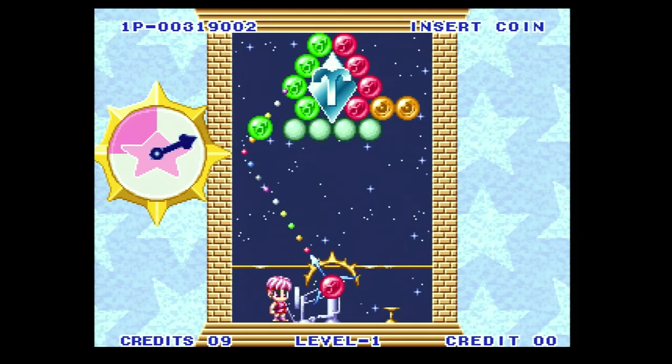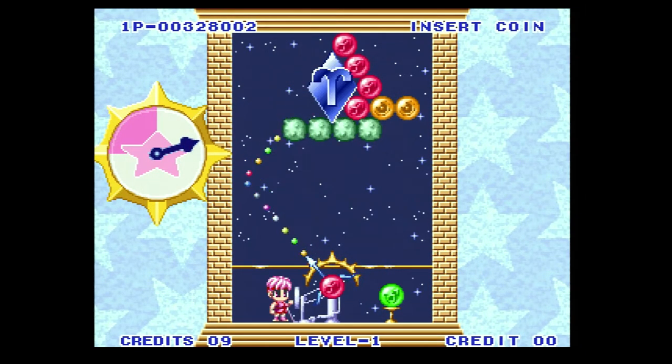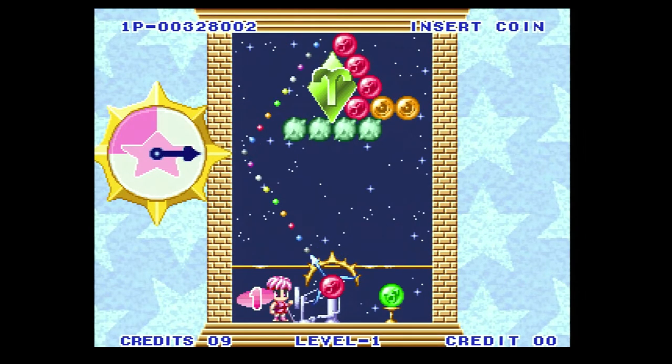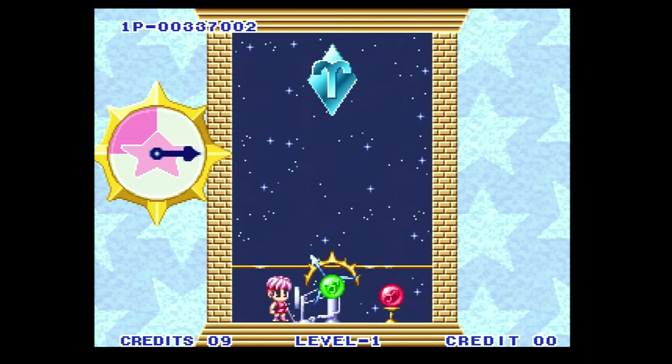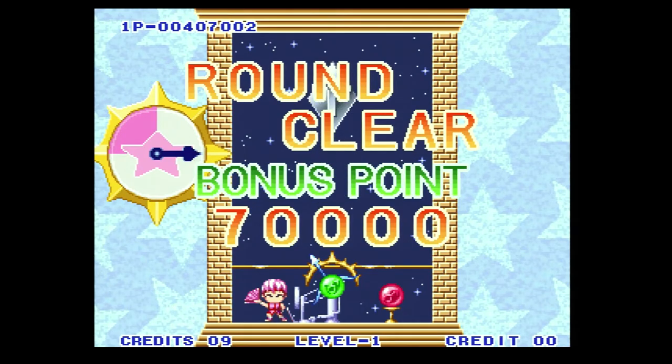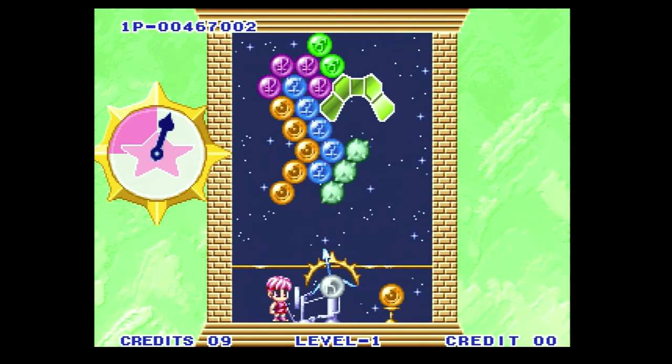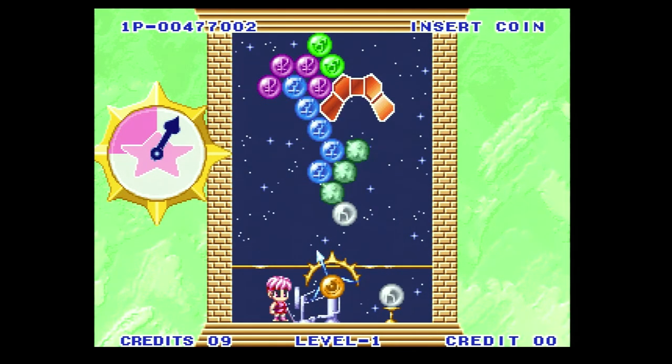In total there are 39 levels. To mix things up just a bit, there are a few bonus items like the arrow, which allows you to see the trajectory of your gems, and the star, which destroys all the gems of the same color. In two-player mode the objective remains exactly the same — to clear the object before your opponent does. However, if you play better than your opponent you can add additional lines of gems to the top of their screen, forcing them to work faster before their screen fills with gems and ends their game.